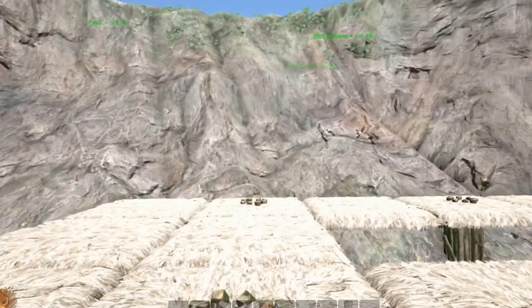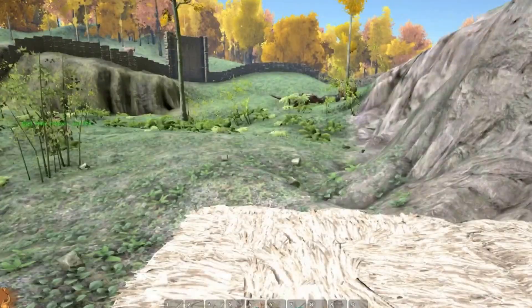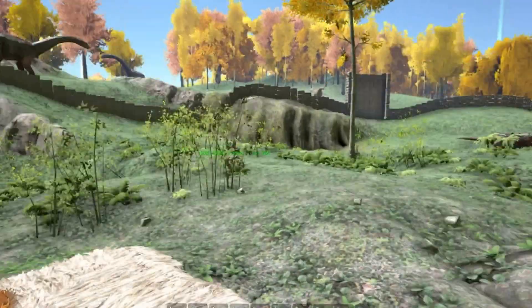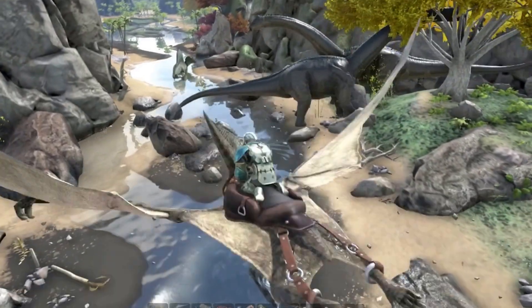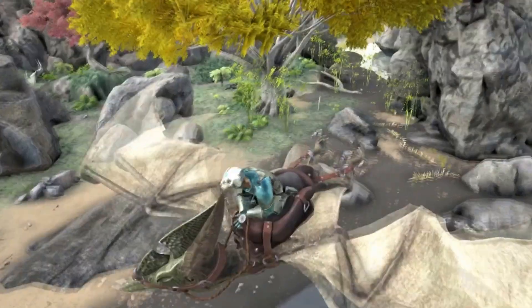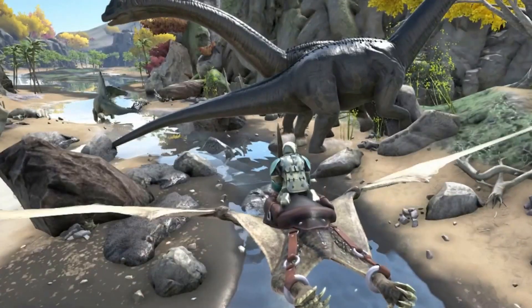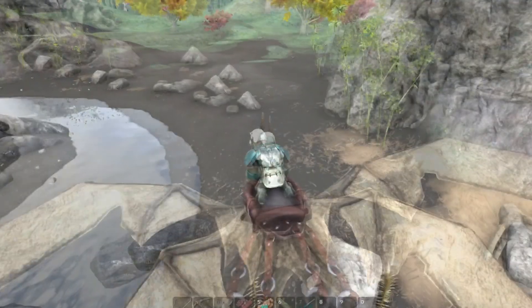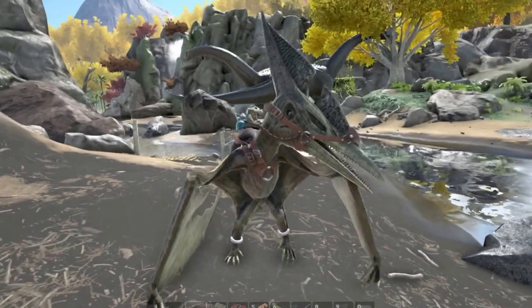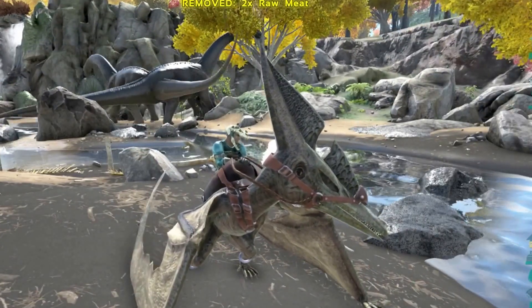Guys, we're going to end it by heading over to Carno Island, do some damage with Dawn, and maybe look to get him a couple more levels. We have an alpha raptor over here kind of running around - he was a level 8 male raptor messing around with the brontos. I don't see where he went.